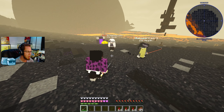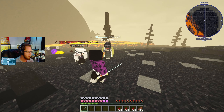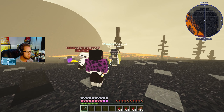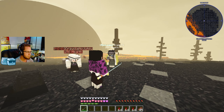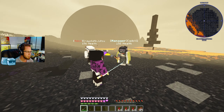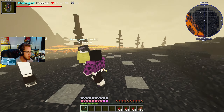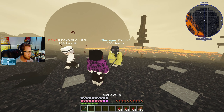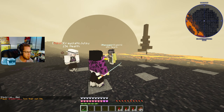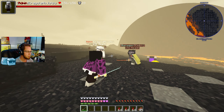We need to master blood demon arts, and I'm thinking we should also try to learn every single breathing style. All the Hashiras have their own specialties — some of them don't even like using them — so why don't we take those swords off the Hashiras' hands? We're going to be able to form a whole hybrid group at this point. This is just the start. We need to recruit people, we need a base of operations. Standing right outside the demon HQ probably isn't the best idea right now, but we need to master blood demon arts and I need to talk to — or kill — Doma, and learn new breathing styles.